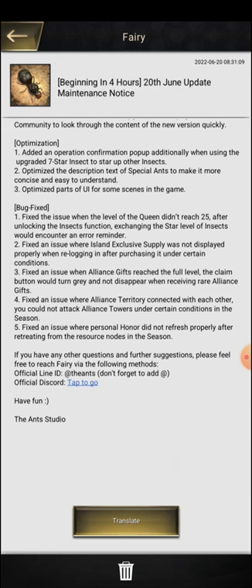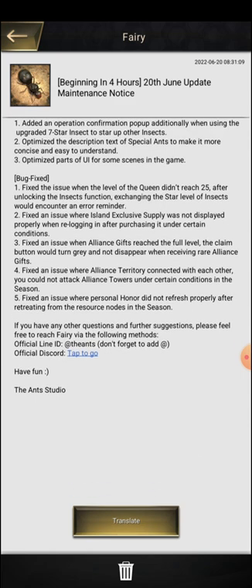The second bug fix: an island exclusive supply was not displayed properly when re-logging in after purchase under certain conditions — that purchase display issue has been fixed. Third fix: when the alliance gift reached full level, the claim button would turn gray and not disappear when receiving rare alliance gifts. Fourth fix: when alliance territory was connected, you could not attack the alliance tower under certain conditions in the season.